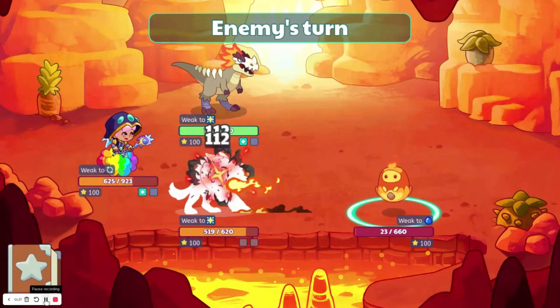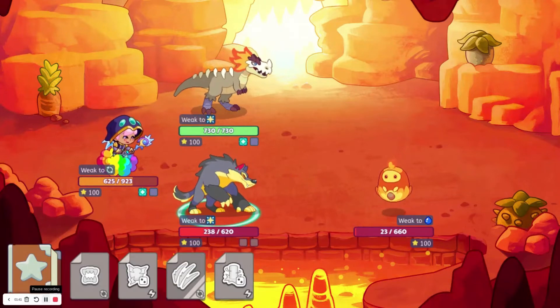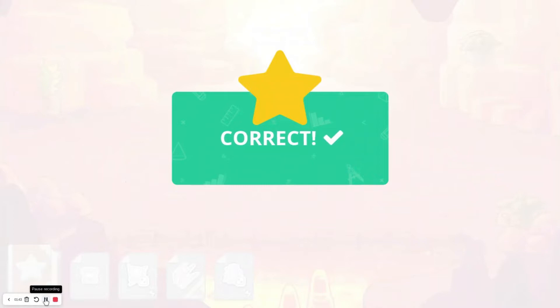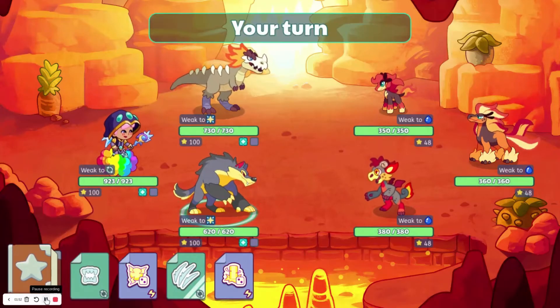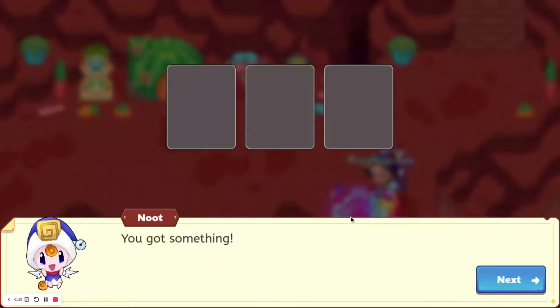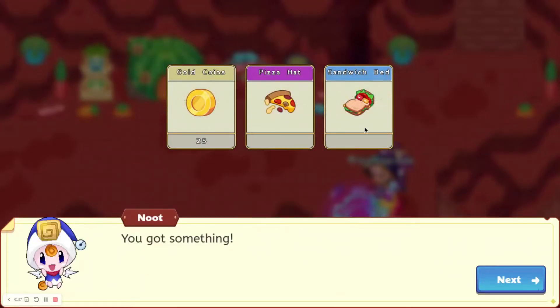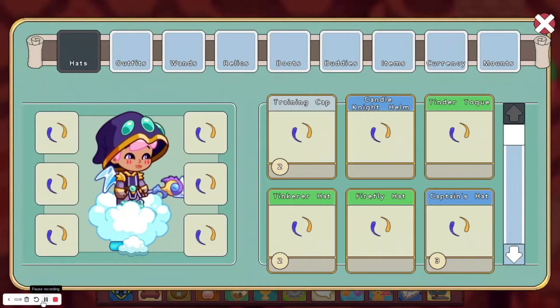Another thing to note is that you are going to need membership to use the membership items. For example, the Nessie was a membership item, meaning that you are going to need membership. So now we're battling 2 of Charfold's evolutions. And now we will open the reward — we get the pizza hat and the sandwich bed from this. I already have a Scoop Link, and we also get some gold coins. I do already have the pizza hat though.